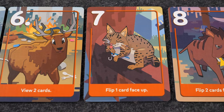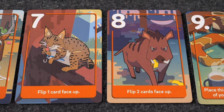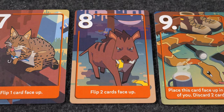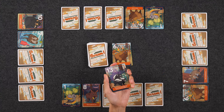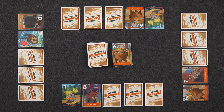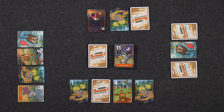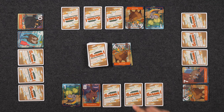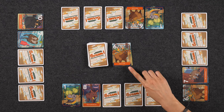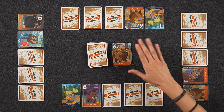The actions on these cards are going to allow you to do a variety of things, including viewing cards, exchanging cards, flipping a card face up, or in the case of the number 13, placing this card face up in front of any player, adding 13 points to their score. It's important to note that the orientation of the cards must be maintained throughout the course of the game — so if a card is exchanged face up, it remains face up, and vice versa. You can only take the action on a card if you drew that card from the draw deck; you cannot take actions if drawn from the discard pile.